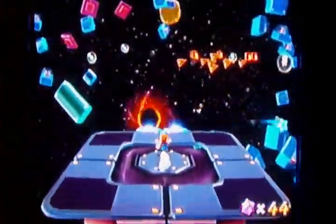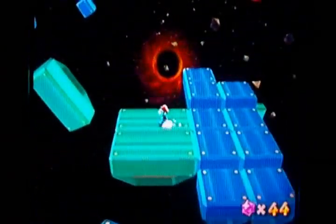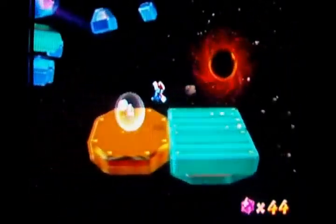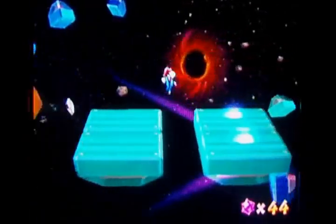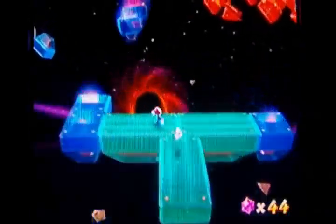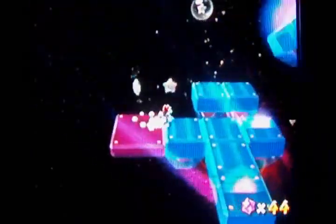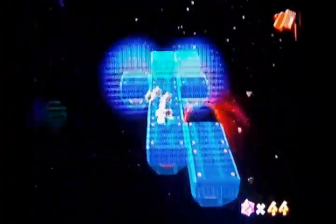This is basically where the name Space Junk Galaxy comes from — these forming platforms that make paths for you. This is actually a pretty cool concept, because they always appear so you have enough time to react to them. It's not unfair; you just have to walk across the platforms to find your way around. And of course don't fall into that black hole, because down is death.